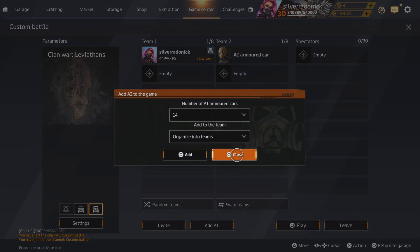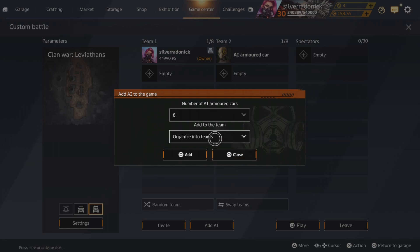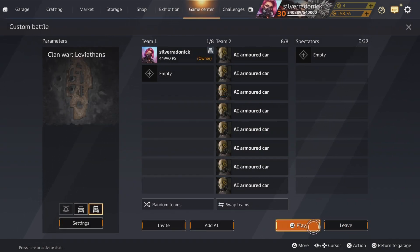Add all AI on the enemy team — so all eight on team two — add, and play.